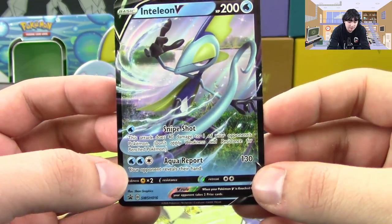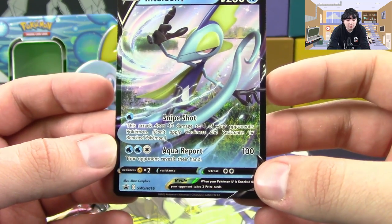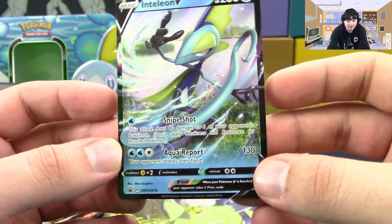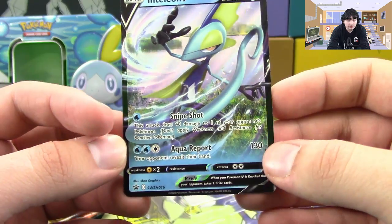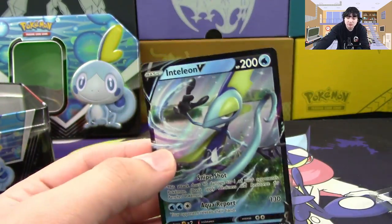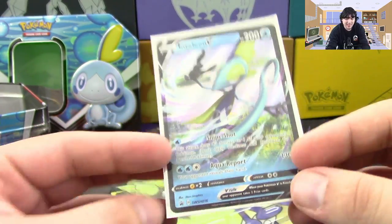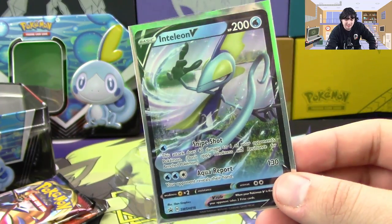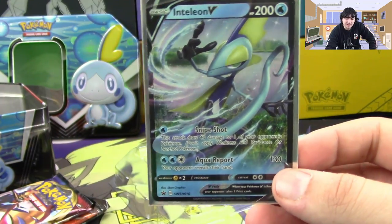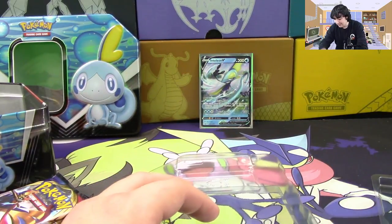It's got 200 HP and has Snipe Shot — for a single water it does 40 damage to one of your opponent's Pokémon, so that's pretty cool. And Aqua Report for 130 damage: two water and a Colorless, and your opponent reveals their hand. Not bad, especially for the Snipe Shot. I feel like I called it Aqua Shot by mistake, but Snipe Shot — really cool attack. Maybe it'll just, as it says, snipe things.